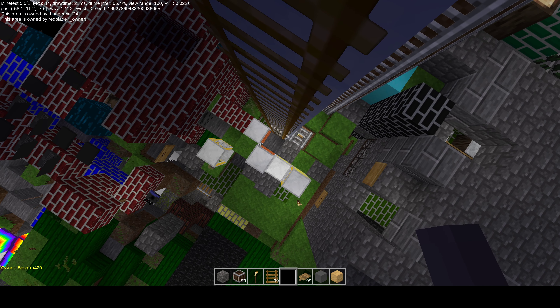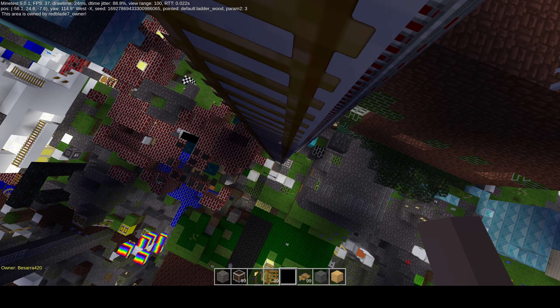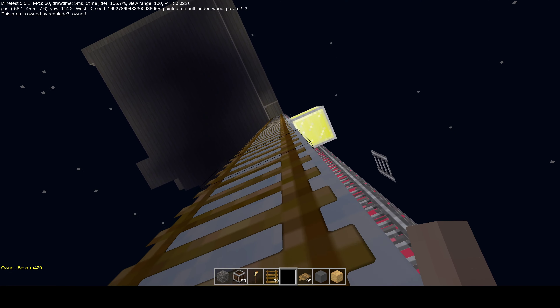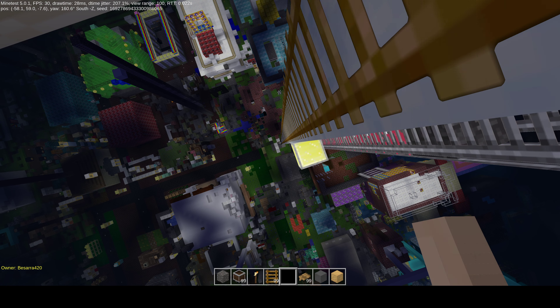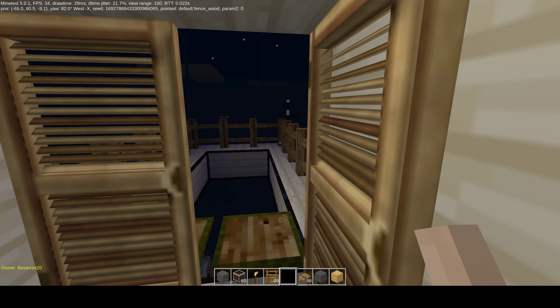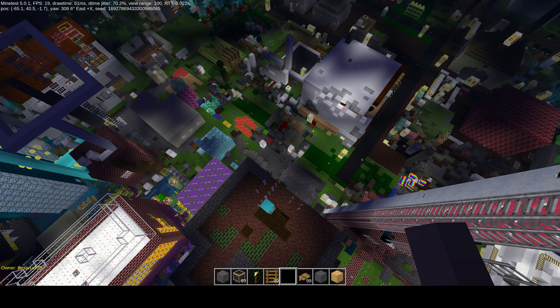I want to show you what's up there because it's really nice — the rocket ship that somebody made, Zara420. It especially looks good at night and in full range mode.